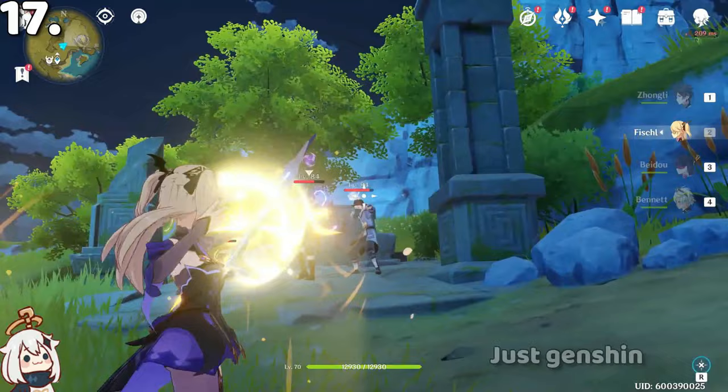If you want Xiao's permanent mask, talk to any character and use his burst — you can see you will now have Xiao's permanent mask.